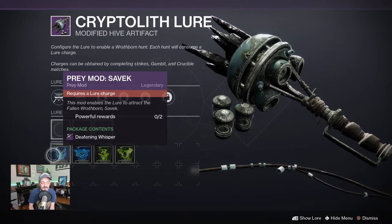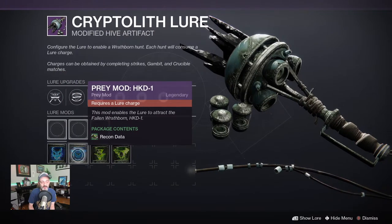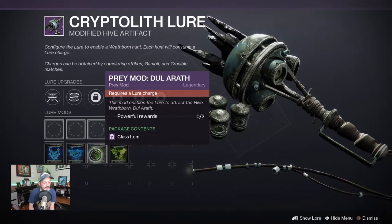So the prey mod savic here is a deafening whisper — it is the grenade launcher and it's pretty cool. I've already done this one and hopefully I'll have a video out on it soon. The next one here is the prey mod — it is the recon data. That's how we increase our reputation. Very important.